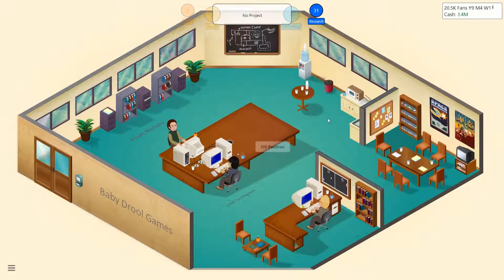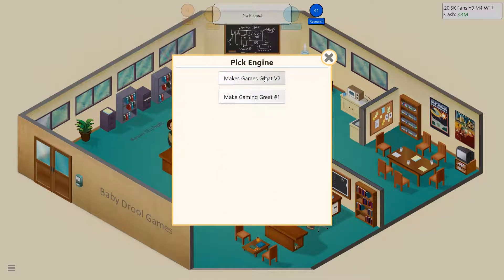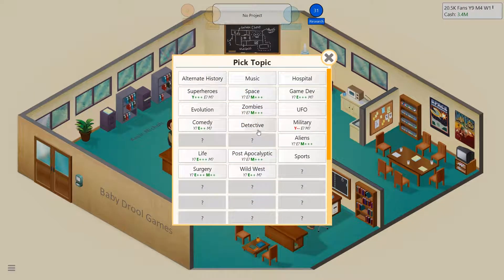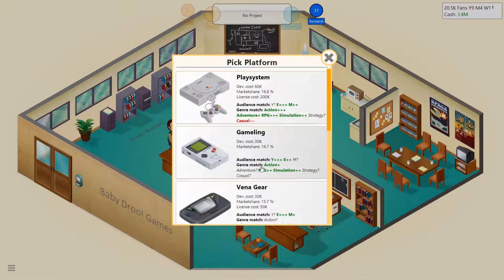We got to make a new game to show off this new technology — we can't develop a sequel. Make Games Great — oh shoot, I did hashtag one in V2. I'm not going to be able to live with myself for that. It's fine, I'm not upset. What are we going to do? What kind of game do we want to make? Do we want to make an alternate history adventure game? That's what I'm thinking.